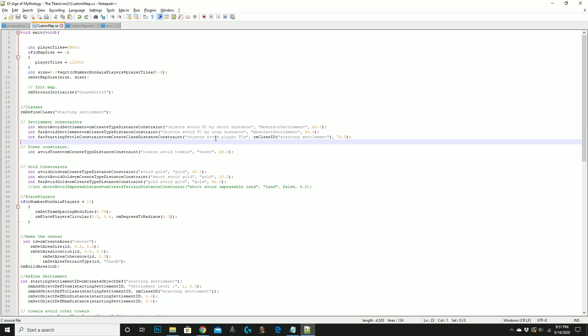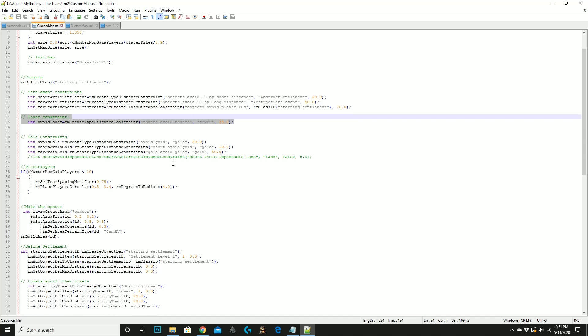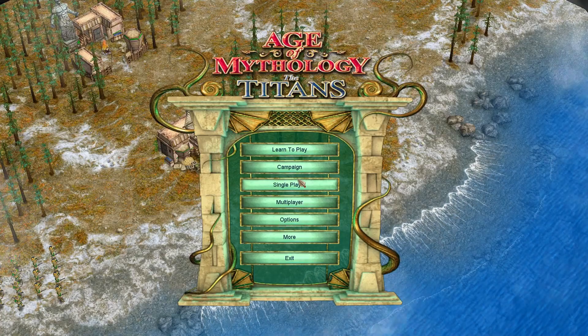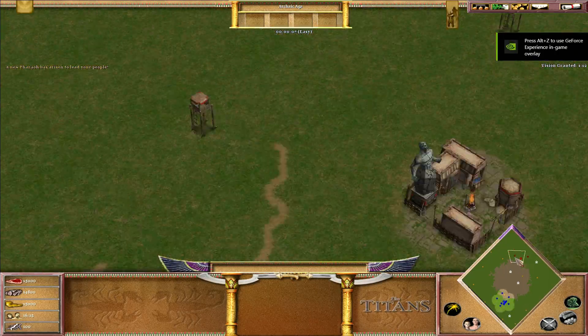In this copy-and-paste iteration, we are adding constraints to the towers. It follows the same pattern: you start with a constraint, then go under and define the towers - minimum distance, maximum distance, constraints to avoid towers spawning on top of each other. Under that, you place the towers. Be sure to place four towers per player, but we can tweak it - let's modify it to five towers per player. As you can see, we'll have five towers per player.